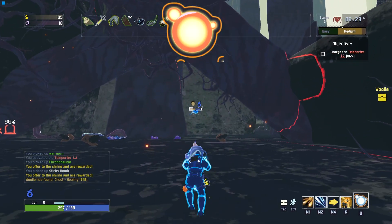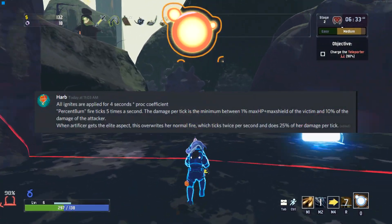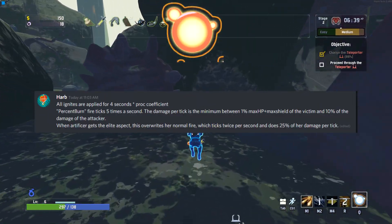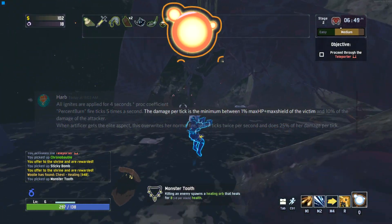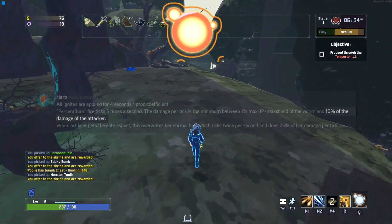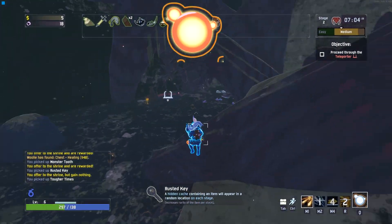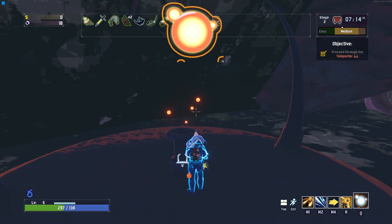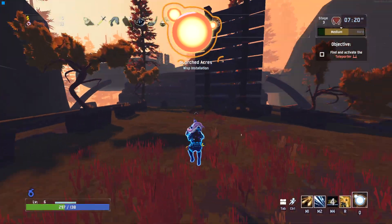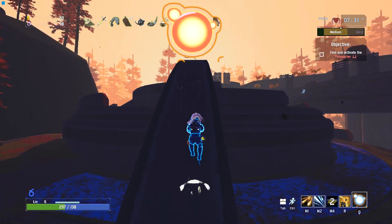The actual damage the burn does is a little more convoluted than its application. I tested the fire aspect for 30 minutes straight, throwing any and all test scenarios I could think of at it, and I just could not determine how its damage is scaled. Thankfully, our boy Harb came to the rescue. The fire aspect's damage is calculated as follows: ticking 5 times per second, each tick of damage deals the smaller amount between 1% of the target's max HP and shields, or 10% of the attacker's damage. Note that the attacker's damage is your base damage and not the overall damage of the hit that proc'd the burn, meaning you can have a prion accumulator which procs an ATG, but that burn's damage will be exactly the same as if you had only used your primary attack.